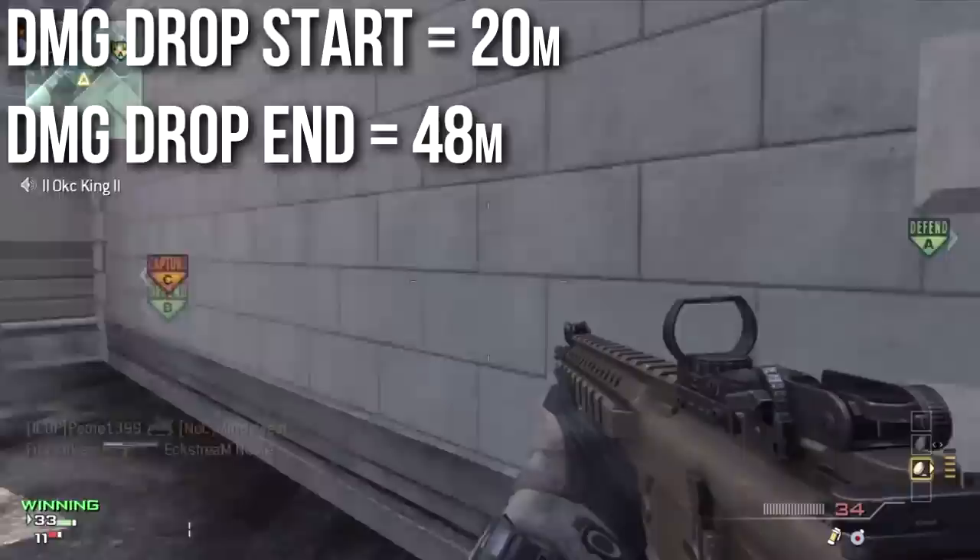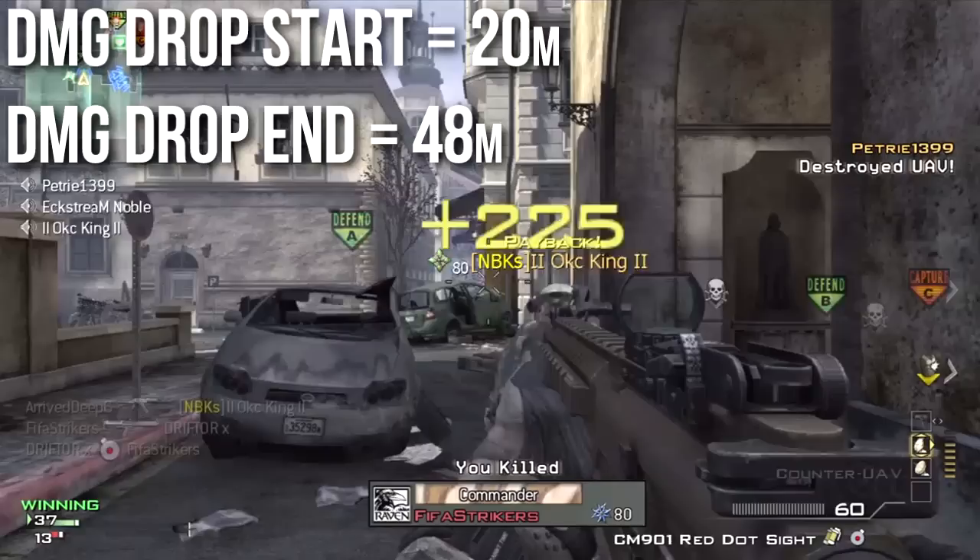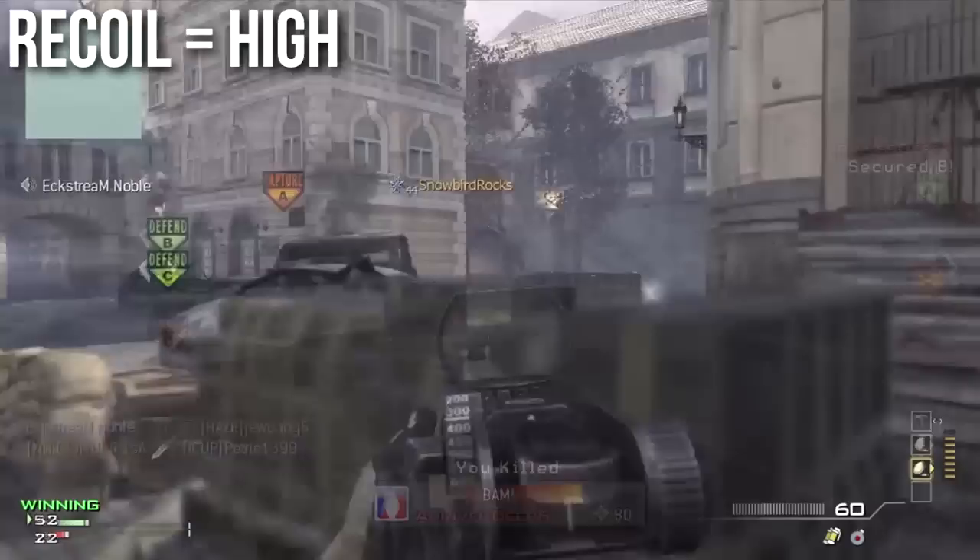This weapon does have a pretty good damage drop profile. The damage drop starts at 20 meters and doesn't end until 48 meters, giving it one of the highest ranges of the assault rifles. When you factor in that very high initial damage of 49 and a relatively low drop-off damage of 25, your overall profile over range is going to be very high damage.